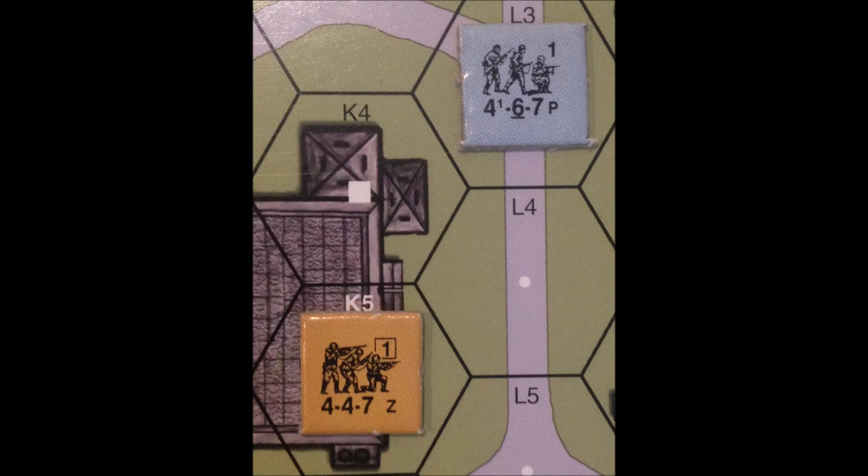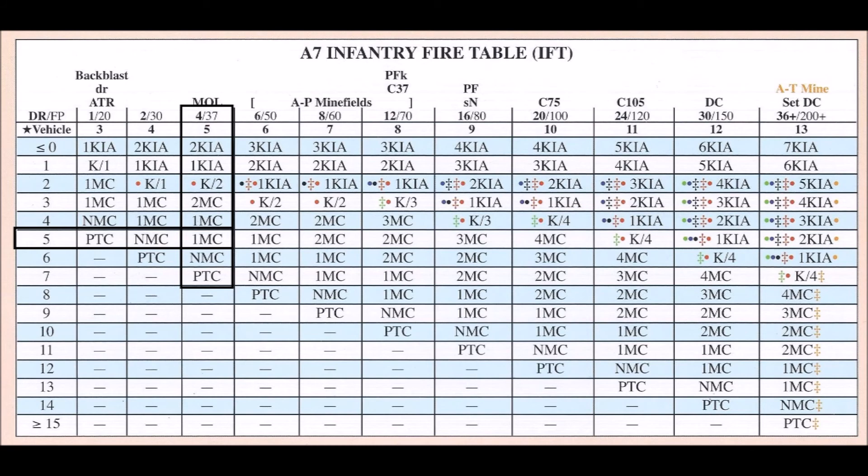We will use the 4-4-7 shooting at normal range to show how the TEM affects the dice rolls and the results against the target. In this example, it is the Russian prep fire phase. The 4-4-7 fires at the 4-6-7 in open ground 2 hexes away and rolls a 5. The 4-6-7 has no TEM, so the roll is a straight 5, and the squad suffers a 1 morale check.